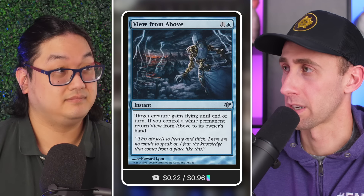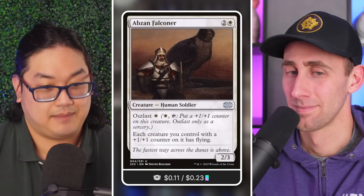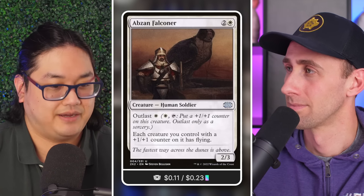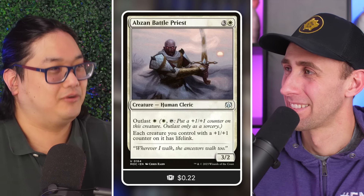Specifically the outlast creatures from the Tarkir block — Abzan Falconer naturally allowed your creatures to have flying, great additional evasion for Noyan Dar. Even better, Abzan Battle Priest gave them all lifelink. Your lands are huge at this point. The common strategy was to put all the +1/+1 counters on one land — hopefully indestructible — then use that creature's lifelink to pad your life total very comfortably by attacking.